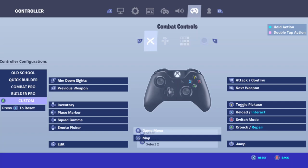The left stick is Edit and the right is Jump. Basically the left triggers are your aiming and shooting respectively. The bumpers are moving weapons.